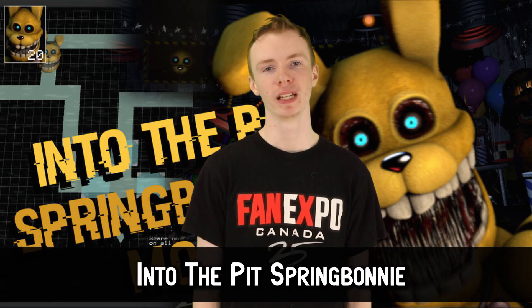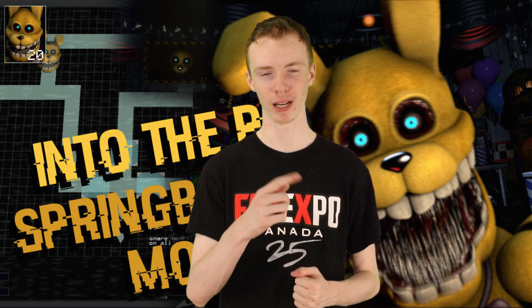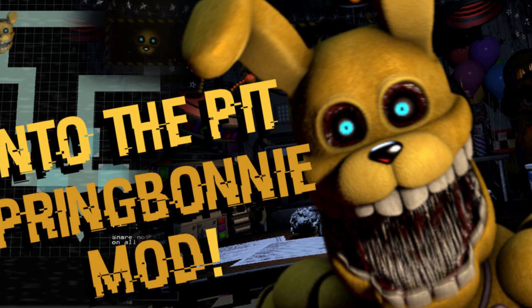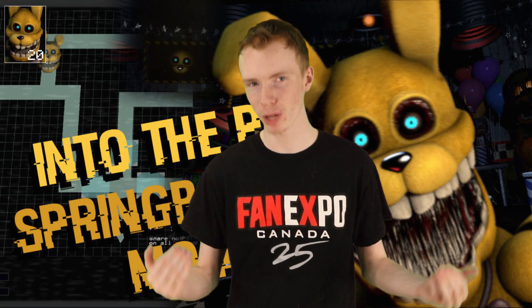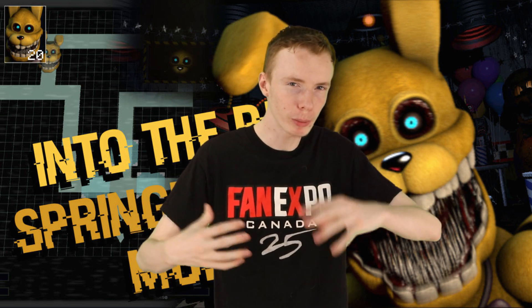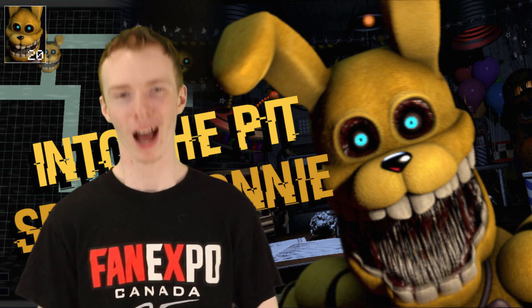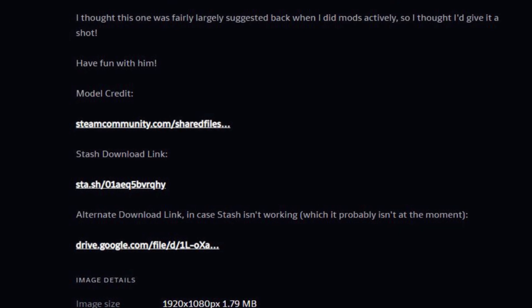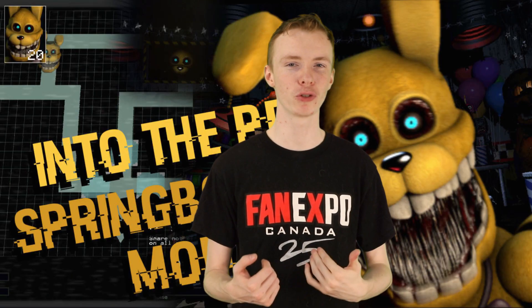Number 7: Into the Pit Spring Bonnie. If you've seen the cover of Into the Pit, you'll know this Spring Bonnie - the main antagonist of the story of the same name. This version of Spring Bonnie is basically a nightmare version of the character, except more repaired than the other nightmare animatronics. In this series, a fully repaired animatronic with no damage in the style of the FNAF 1 robots is actually terrifying. This mod is from Elite Robo on DeviantArt, with two download links - one being a Discord link and the other a file sharing service, so use caution.